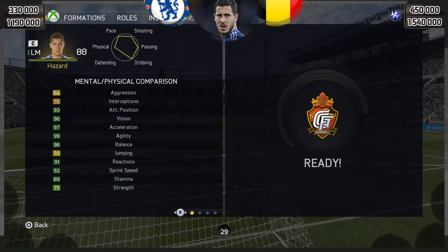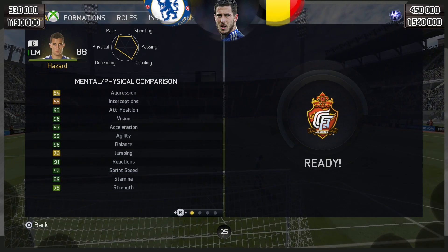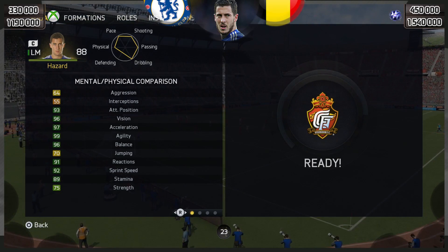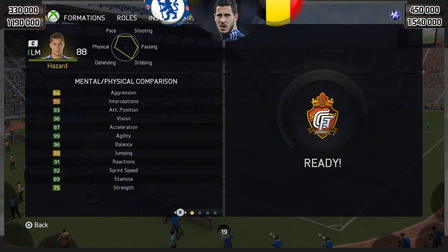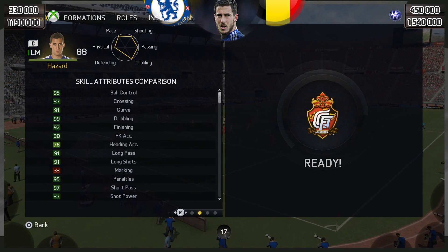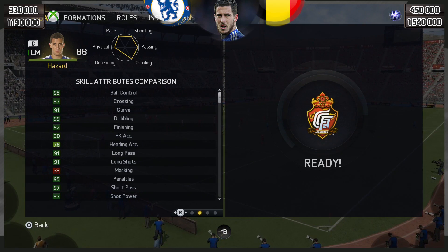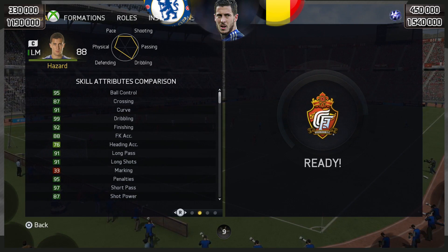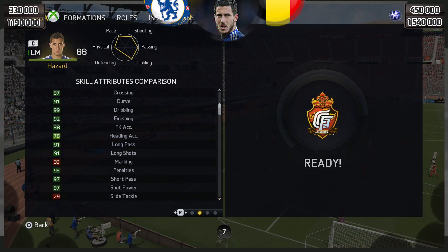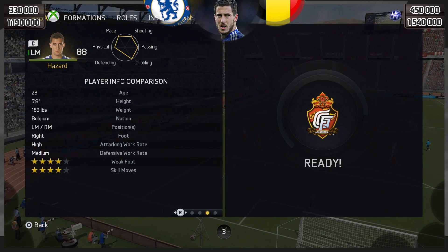He has 93 positioning, 96 vision, 97 acceleration, 99 agility, 96 balance, 91 reactions, 92 sprint speed, 89 stamina and 75 strength. Skills-wise, you're looking at 95 ball control, 99 dribbling, 91 curve, 92 finishing and 91 long shots, with shot power of 87 and 87 volleys.